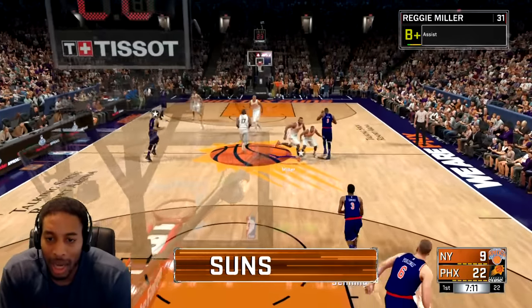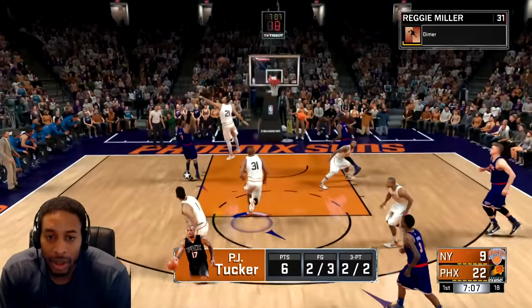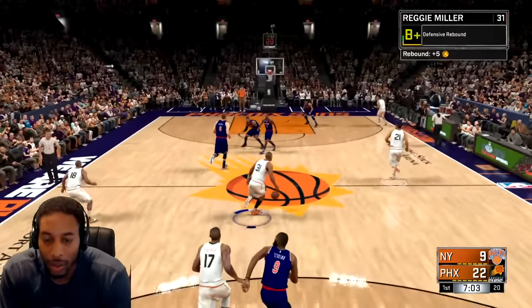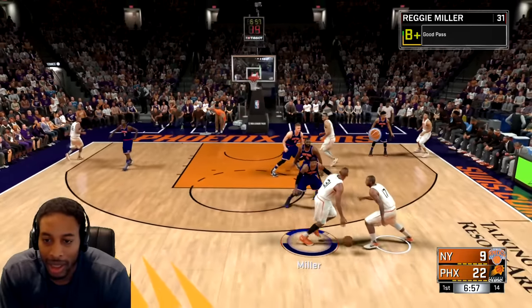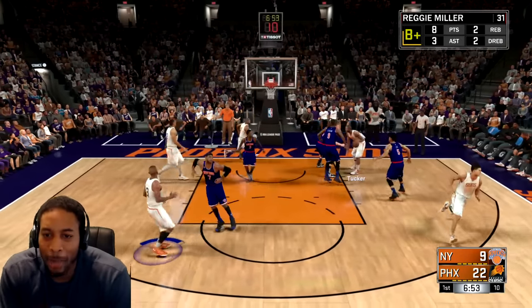What I do is I just dribble straight at the person. My rebound is great but I dribble straight at people like this, then I'll tell PJ Tucker to cut — and when they go with him, shoot the damn ball.